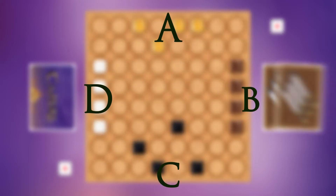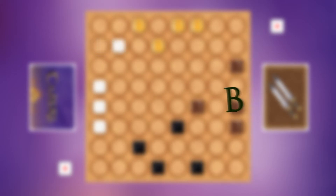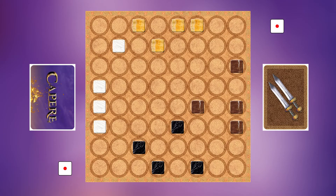The turns alternate from one player of a team then to the other player of the other team. In this example, player A goes first, then player C, then player B, and finally player D, and then back to A. The game ends with the team to be the first to six points.